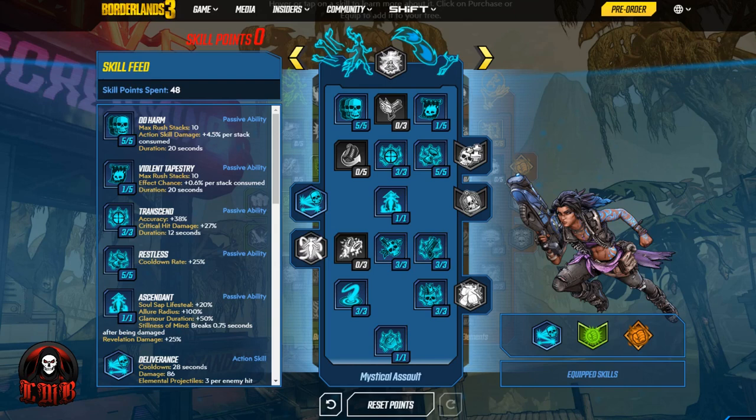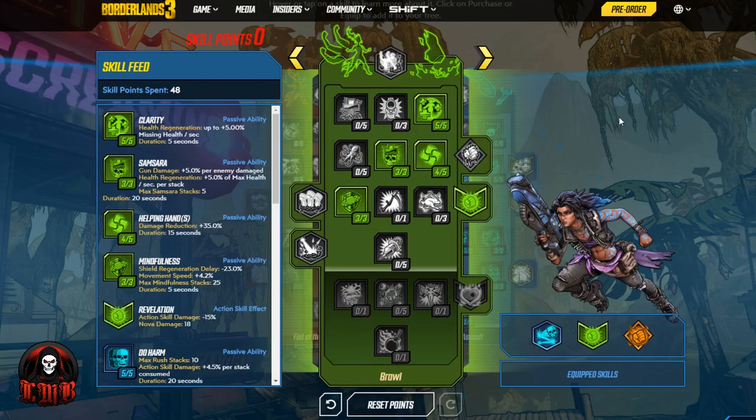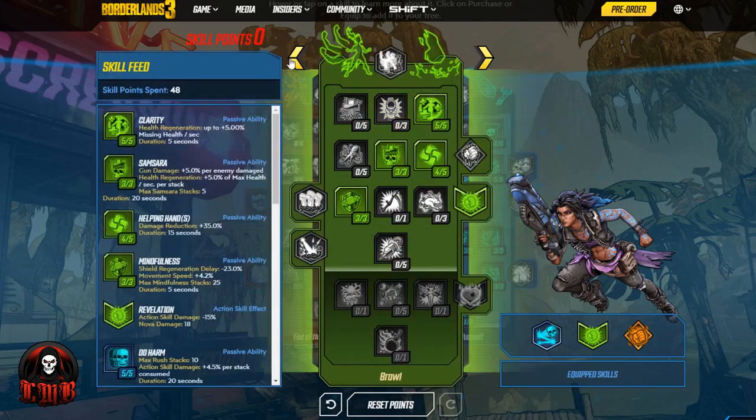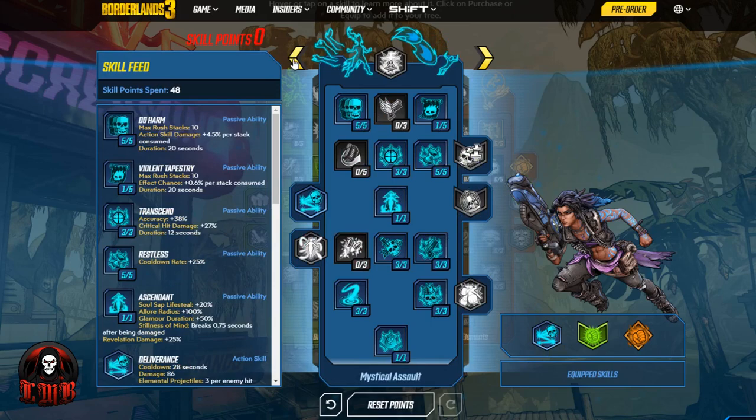Completely not true, but that's what it's going to feel like. Another thing I really love about this build is there's a lot of versatility to it. As you can see in my equipped skills, I have the skill from the Mystical Assault tree, the element from the Fist of the Elements tree, and the augment from the Brawl tree — so you can choose whatever element you want: Fire, Shock, or Corrosive. You have a number of different augments and skills, so based on the situation you can pick and choose how you want to attack with your action skill.